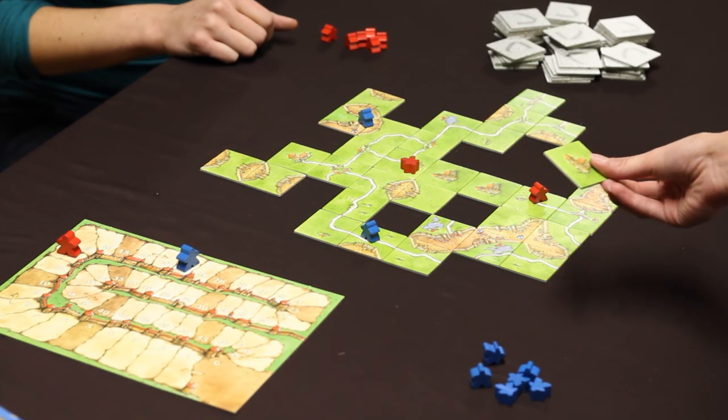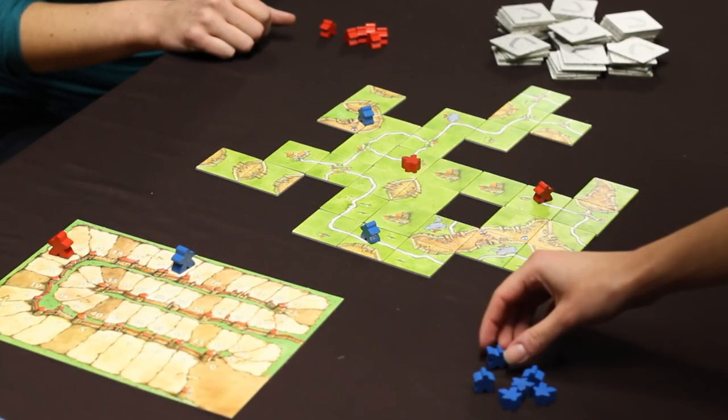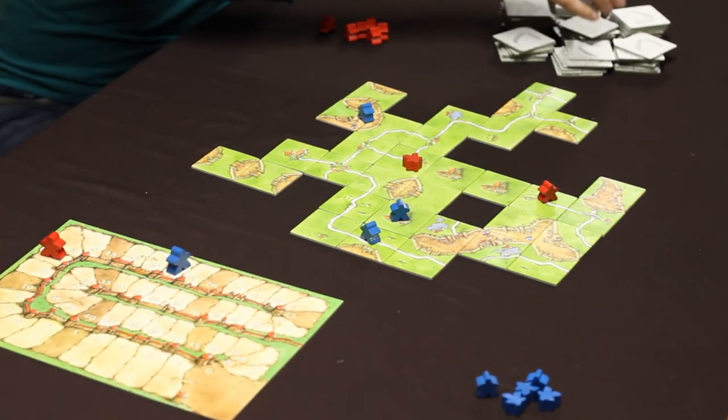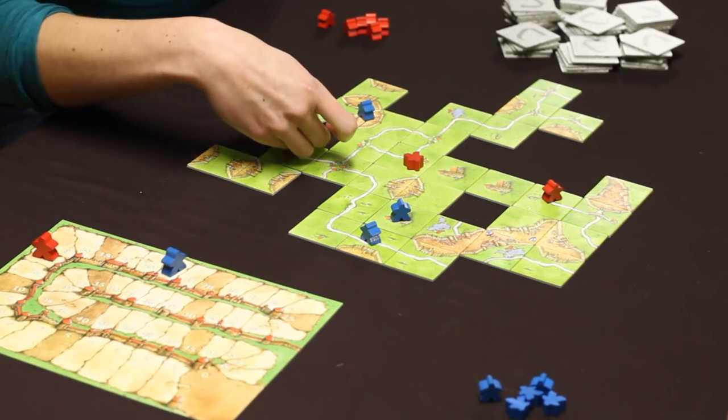Followers can only be placed on an unoccupied, incomplete structure, and only on the tile that's being played right now. Those unoccupied structures, however, as the game board expands, can join together. So you can end up with a completed structure that has two different followers on it belonging to two different players, and in that case those two different players get to split the points.